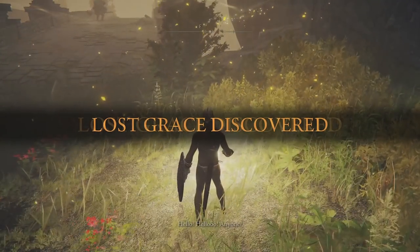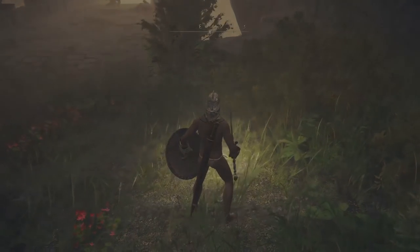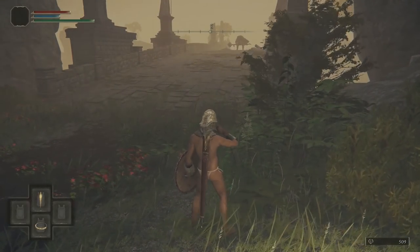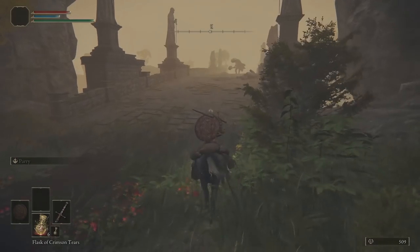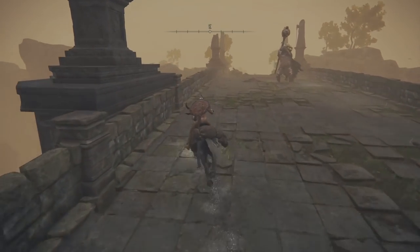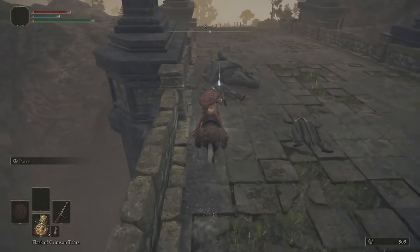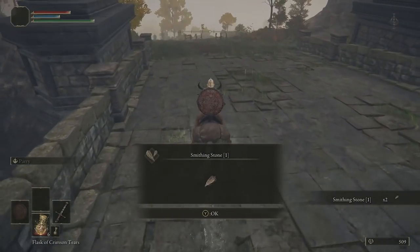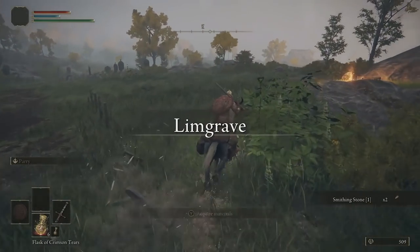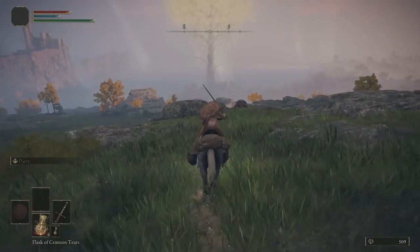First you're going to touch grace — as weird as that sounds, there's a lot of weird sounding stuff in this game — and then rest. From this site of grace, try to avoid trouble on this bridge but stick to the left-hand side. There will be a smithing stone towards the other side. Just keep spamming Y or whatever button it is on your way through. Once you're on the far east side of the bridge, head south east.